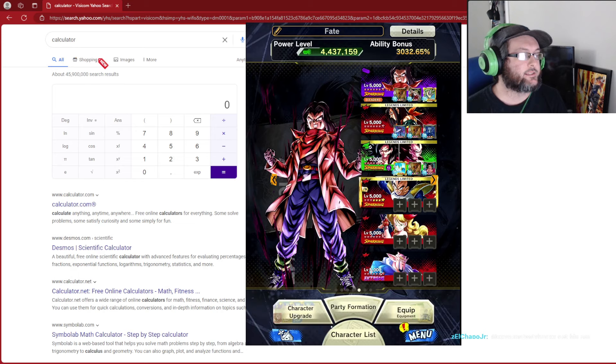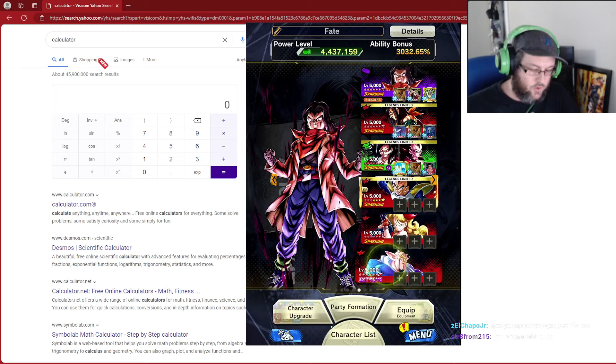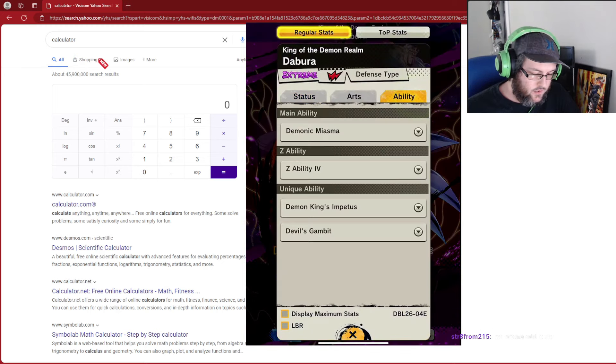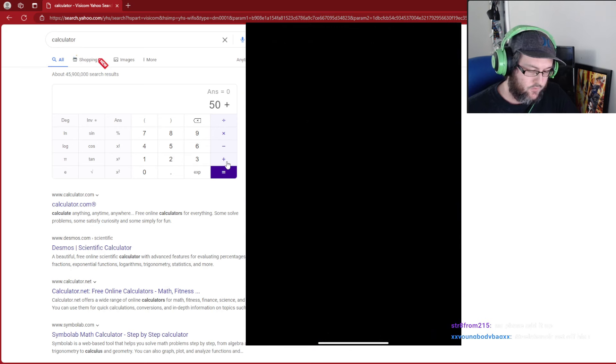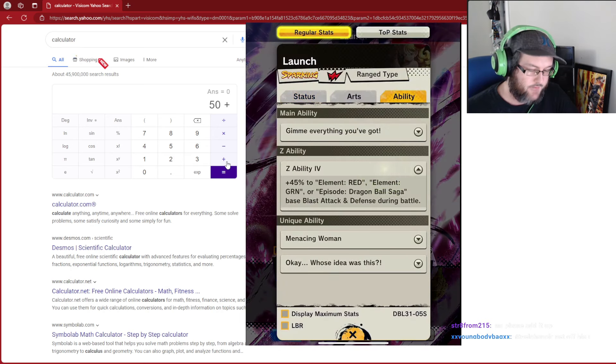All right, so we made it to the calculator right now and we're going to go step by step with each one to make sure we are at over 400. We'll go back and forth to make sure we have the exact amount. We'll start off with the Board — we're at 50 to red and green — so we're going to put 50 right in here and add for whatever the next one is. We go over to Launch and she is going to be giving 45, also red and green.